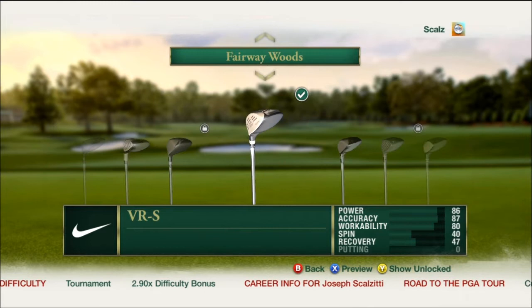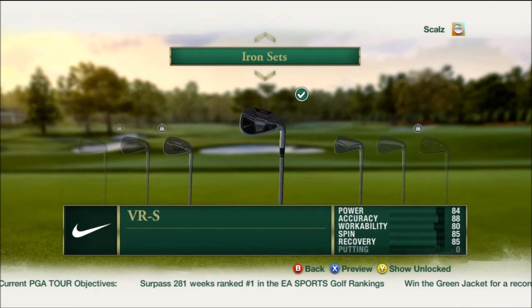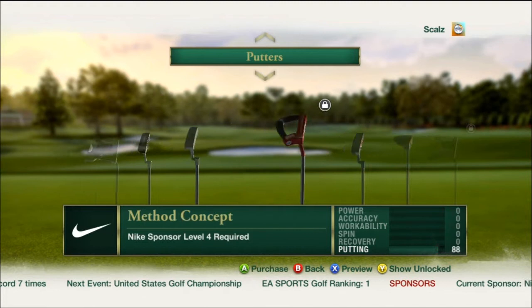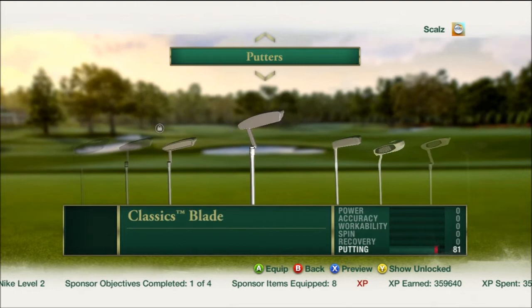The fairway wood is a Nike VRS — you can see the stats for it there — and the hybrid I'm using is that as well, and the irons. Pretty boring, but I just unlocked them all so I wanted to take them out. I'm using this Odyssey putter here, which gives me an 87 in putting, which is pretty high. There's an 88 one here — this Nike one — that's actually crazy, but you can't use that one yet.